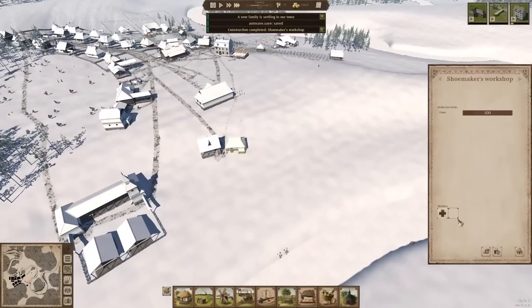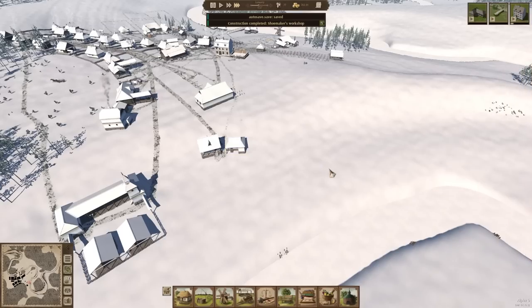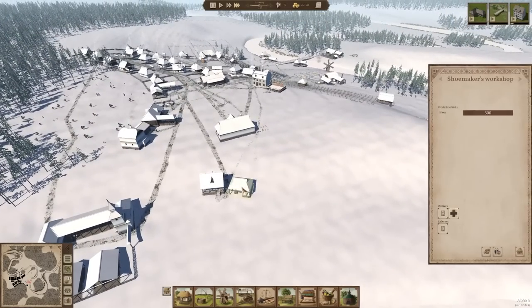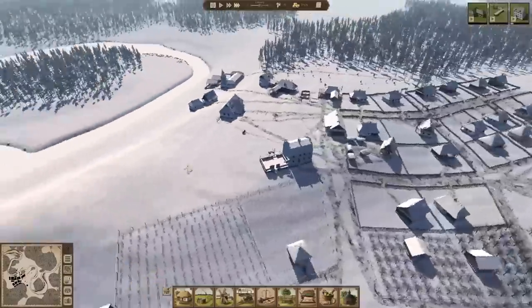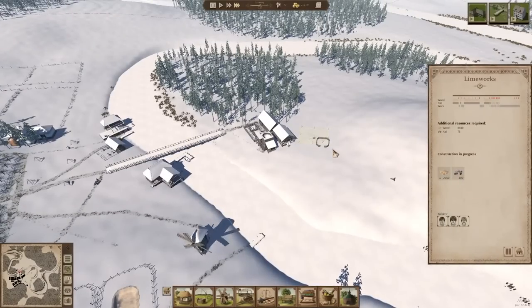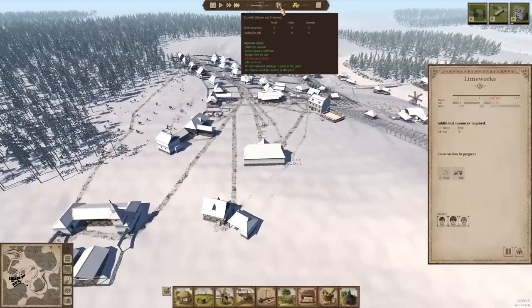Shoemaker's workshop is complete and they can start making the shoes — we have leather. I guess it doesn't matter who works here. As the town gets bigger, the gendered jobs start to matter less and less. But in the beginning, it sure is rough. Alright, so now the lime works here is our top priority.